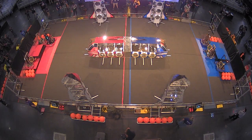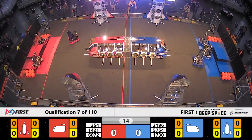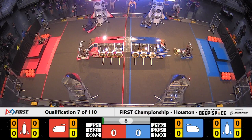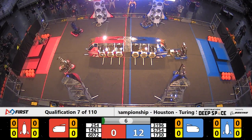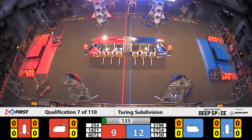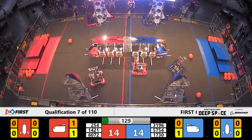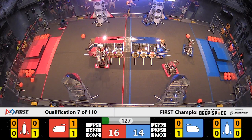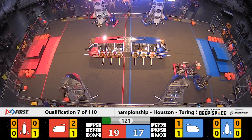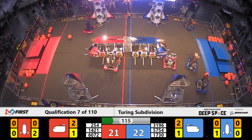Between the lines, in three two one go. Sandstorm period here in qualification seven. 3196 starts out with a blue and lights it up, 31-96 placing a hatch panel for two points as they drive off the habitat platform. Triton Tech 6072 heads straight over to the blue side of the field to play defense. Red Alliance currently in the lead by two points. 254 completes the hatch panels on level one of the red rocket.